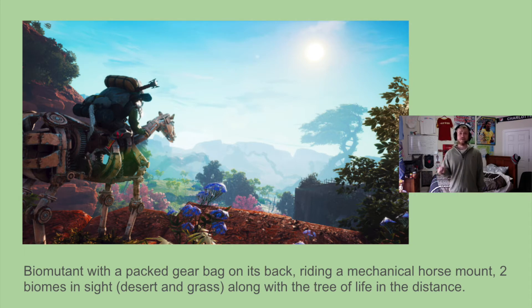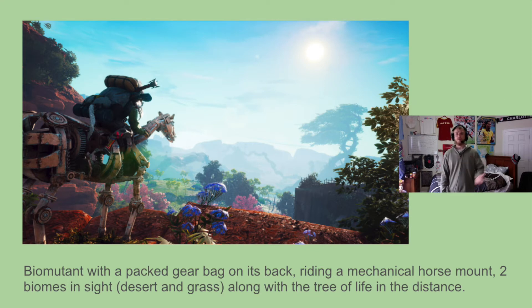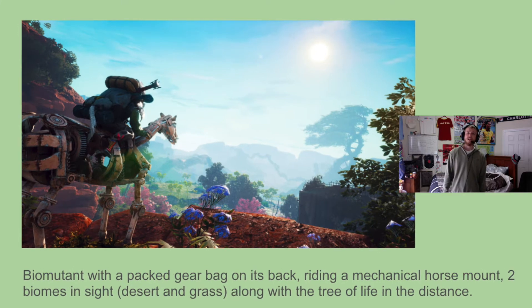We also have two biomes featured in this one image. It seems that the Biomutant is on the edge of a desert plain and can either turn around and go back towards the desert, or take a few more steps further and be onto green grass plains. And I think that's the Tree of Life in the distance.